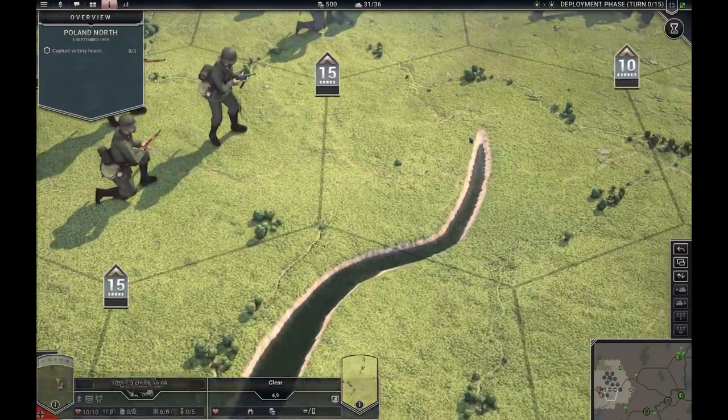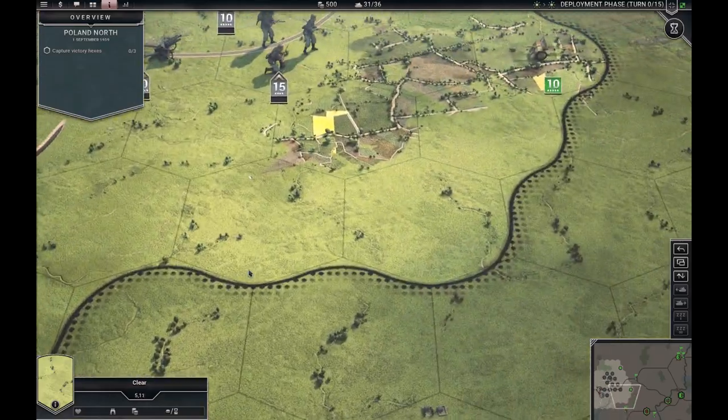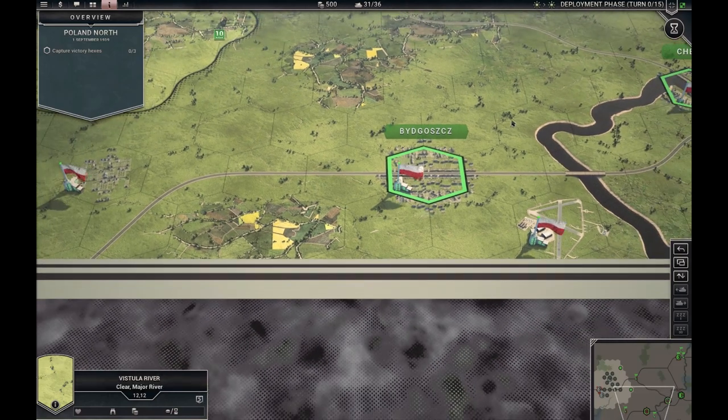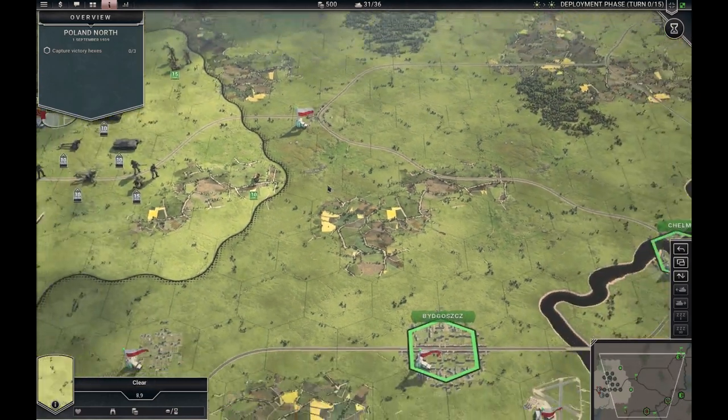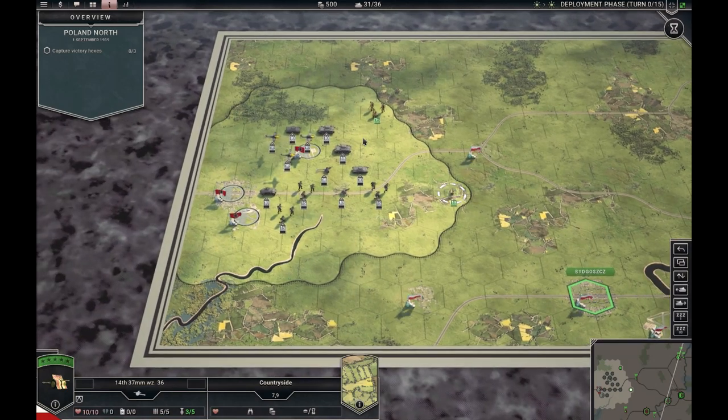You can see running water, fields, and this little village here — towns, and the roads. Normally I'm pretty much zoomed out like this.